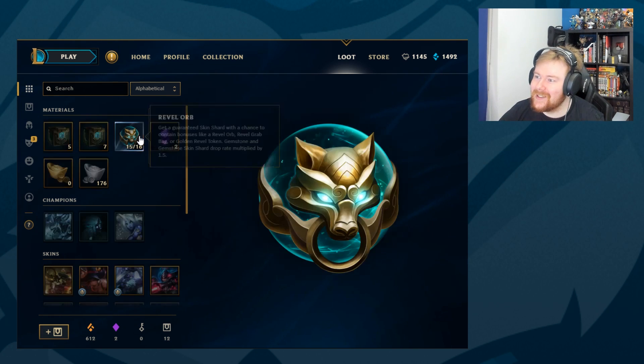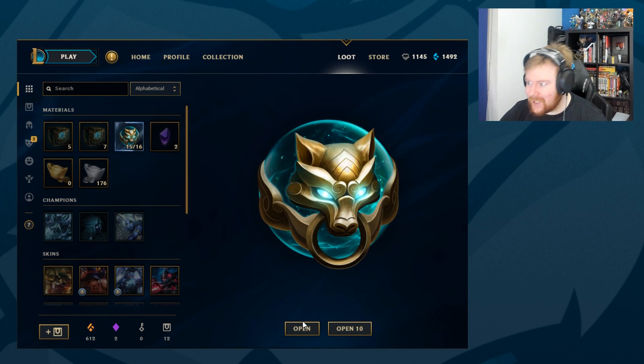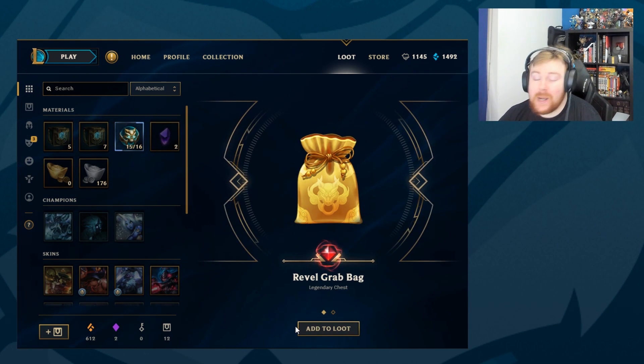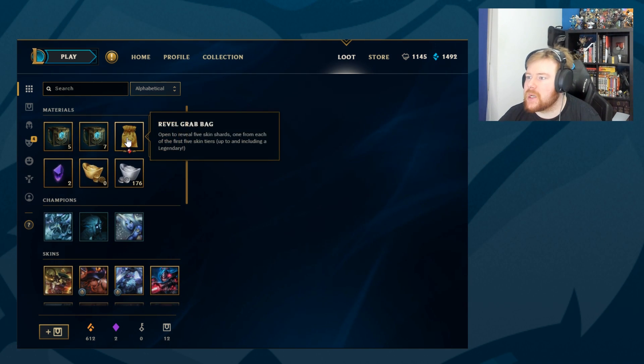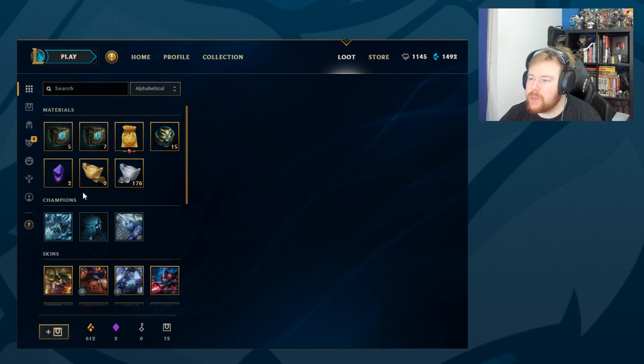Guys, it's happening again! Vote down below which one I should get next — it looks like it might be happening. Boom! Revel Grab Bag, that's what we wanted, and a Little Knight Moo Moo. We only got one of those last time, and I've learned a little bit more about what that is, so I'll mention it when we open it. 15 more to go.